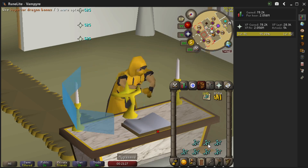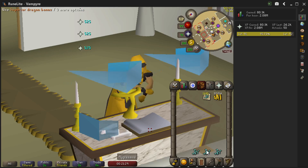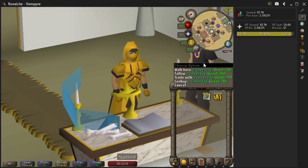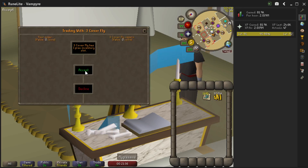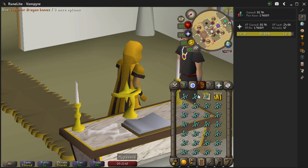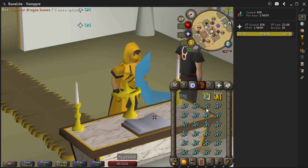This is a super neat method and it works on any bones at any altar. You can use this at the chaos altar to make quicker trips and get out of the wilderness as soon as possible, or you can use this at a regular gilded altar.